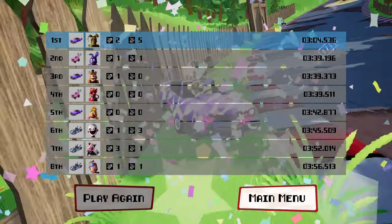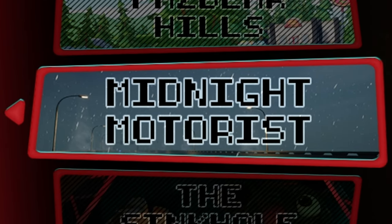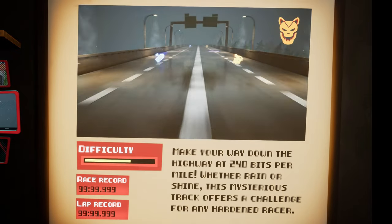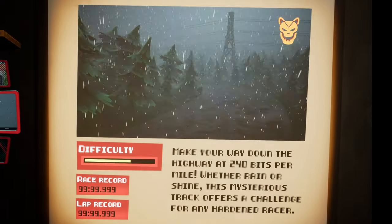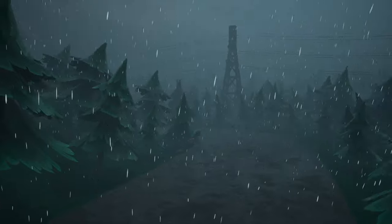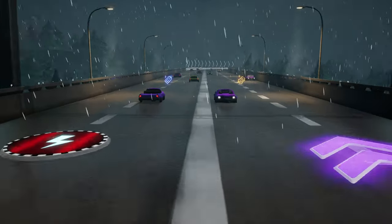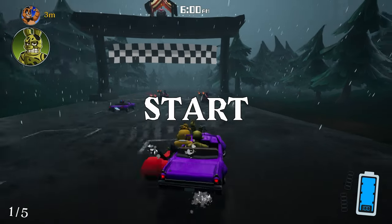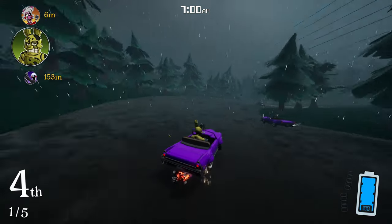I think I'm most excited for this level here — Midnight Motorist. Make your way down the highway at 240 bits per mile! Whether rain or shine, this mysterious track offers a challenge for any hardened racer. Let's open up Midnight Motorist. We have the Midnight Motor, we got Slick Willy on the wheel — oh, I'm so excited. Wait, we go on the highway? Oh yeah. Oh, it's so moody with the rain. Let's go. Is it going to have the song as well? I hope it does. It sounds like it.